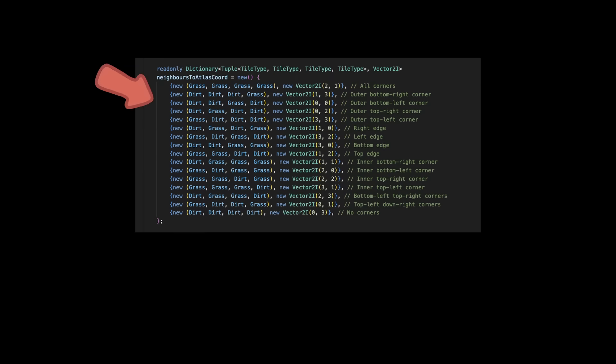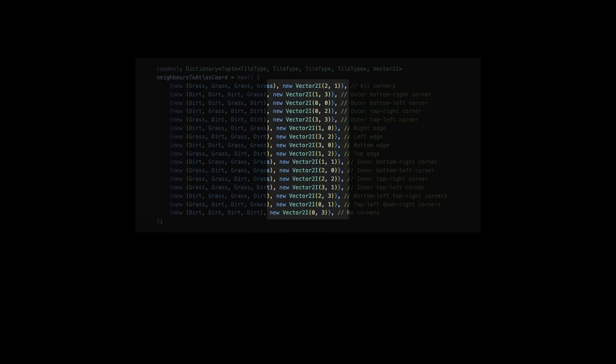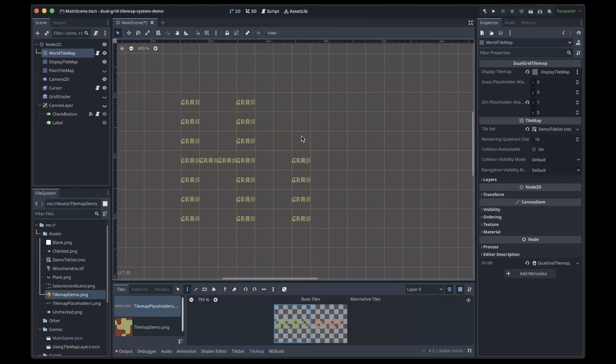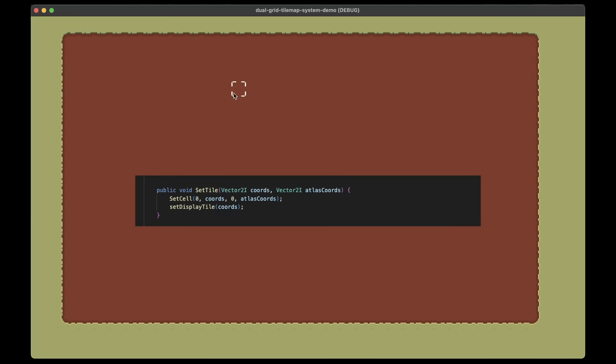This big chunk at the start is the 16 different neighbour configurations and their corresponding tiles. The tiles are represented as vectors here because they refer to atlas coordinates. So back in Godot, you can edit these placeholder tiles like normal, and then the offset tiles will generate over them once you hit play. You can, of course, update the tiles at runtime by calling this function here.